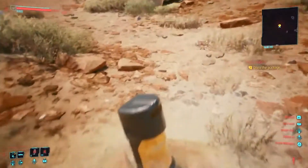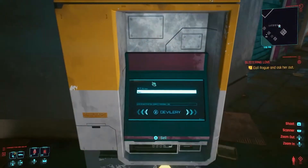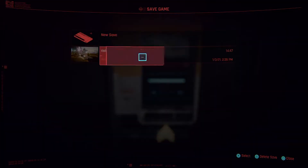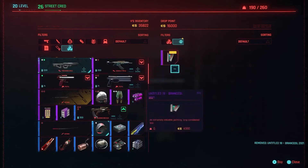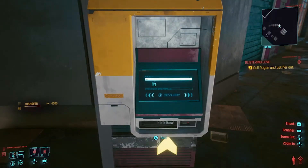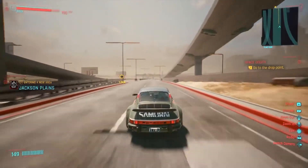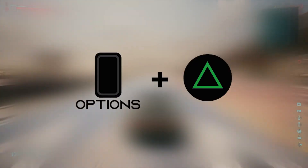Now for duplicating the painting: first, go to a drop point anywhere on the map. You might want to make a save just in case it goes wrong, then sell your painting. Once you've done this, back out of the drop point and click two buttons at the same time. For PS4 users that's Options and Triangle, PC users will be Escape and R, and Xbox users will be Menu and Y.